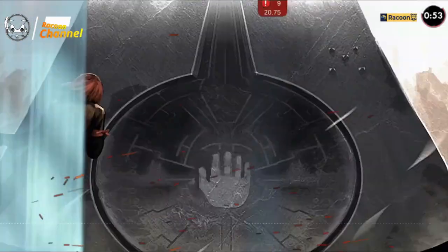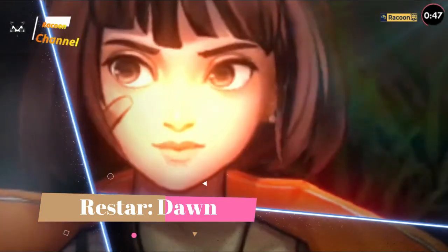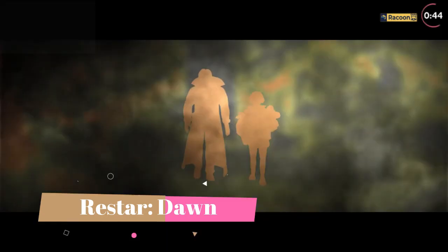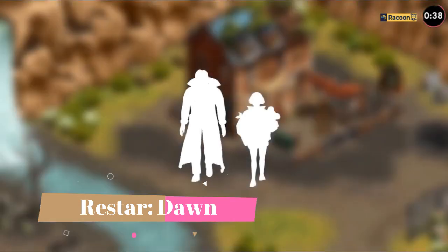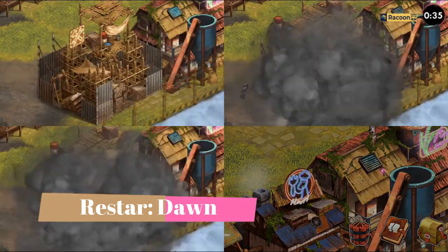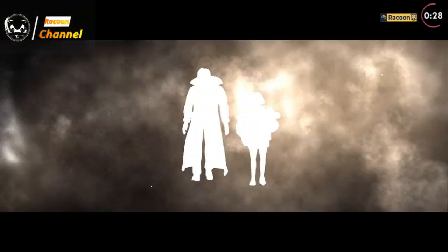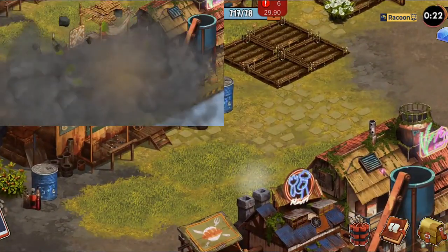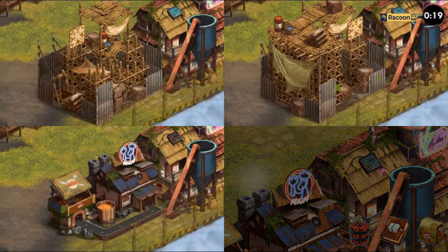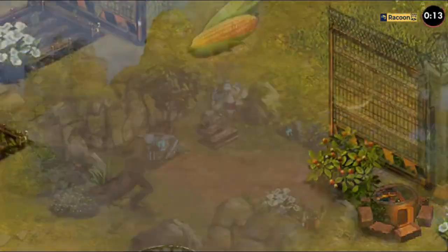In the distant future, the world is on the brink of collapse due to environmental catastrophes and dwindling resources. In Rest Our Dawn, you assume the role of Arya, a young scientist tasked with restarting the planet's ecosystem to save humanity. Equipped with advanced technology and a deep understanding of nature, you embark on a perilous journey to restore balance and harmony to the world. Your mission takes you through diverse and stunning environments, each with its own unique challenges and puzzles. As Arya, you encounter remnants of past civilizations and interact with a diverse cast of characters, including other scientists, survivors, and mysterious creatures, uncovering the truth about the world's downfall and the key to its revival.